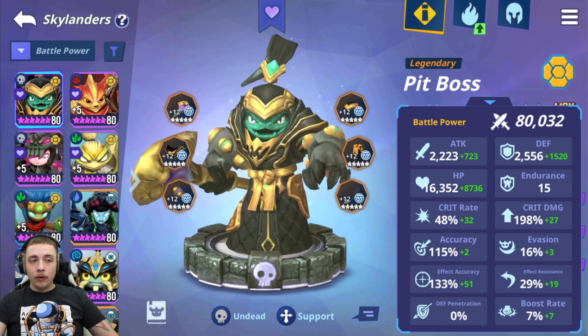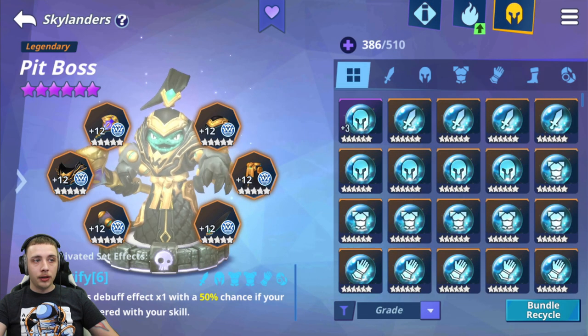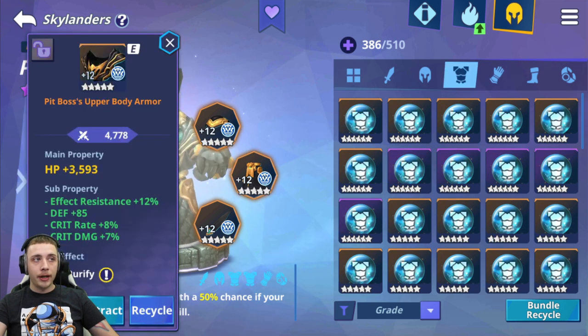With Pit Boss, the main stats are one effect accuracy, and then the rest is defense and HP. I also wanted a little bit of damage on him so I went with some crit rate and crit damage on the substats.